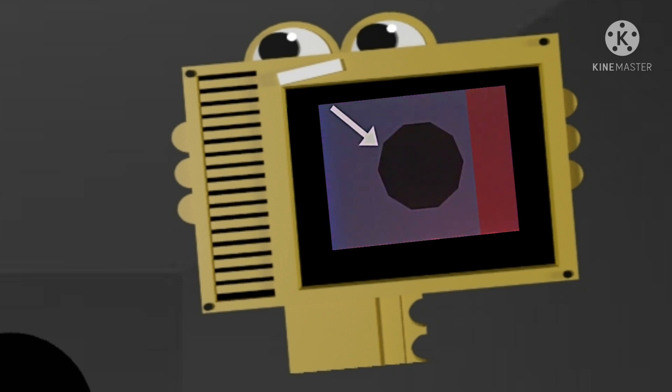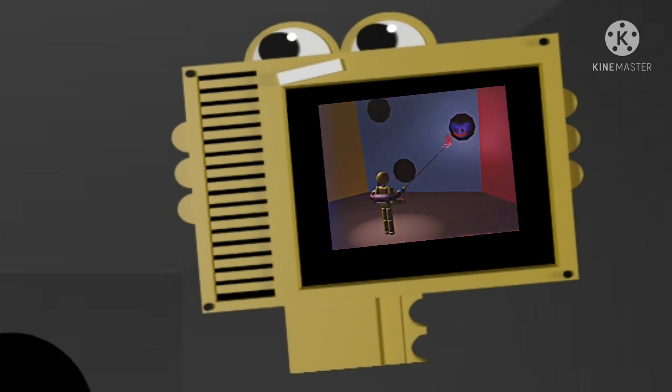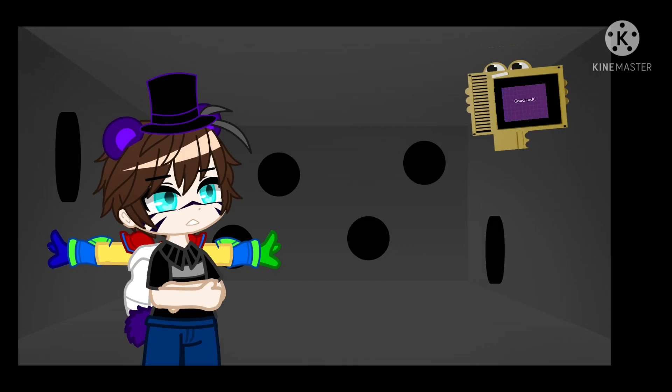Around you are 18 sizeable holes. An adorable Huggy Wuggy toy could appear out of any one of these holes. If one comes out, hit it with your grab pack. That's all. Good luck.